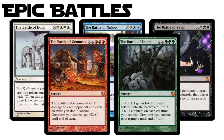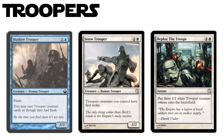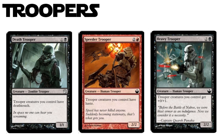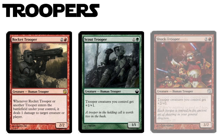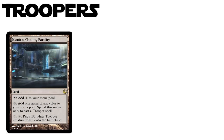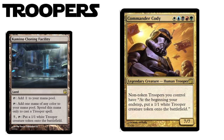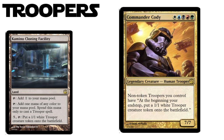You know what people like? Slivers. And in Troopers, we have the Star Wars equivalent. We have Desert Trooper, Snow Trooper, and Deploy the Troops in white; Shadow Trooper and Dark Trooper in blue; Heavy Trooper and Death Trooper in black; Speeder Trooper, Shock Trooper, and Rocket Trooper in red; while green has Scout Trooper and Trooper Commando. There's even the Trooper land and Kamino Cloning Facility. And just like Slivers have their Sliver Queen, the Troopers have Commander Cody — this guy gives quite the payoff for all his colors of mana cost, and it's hard to imagine losing after he hits the table with almost any other Troopers alongside.